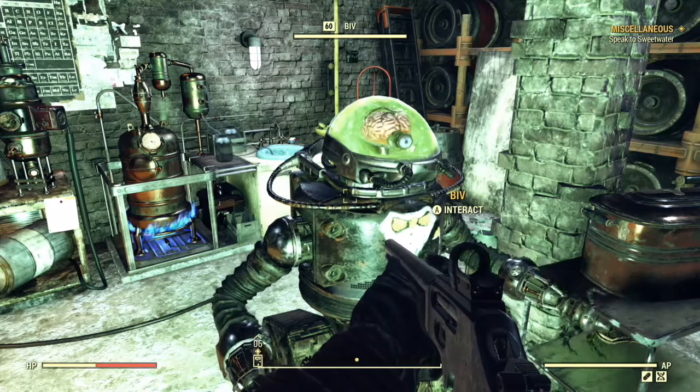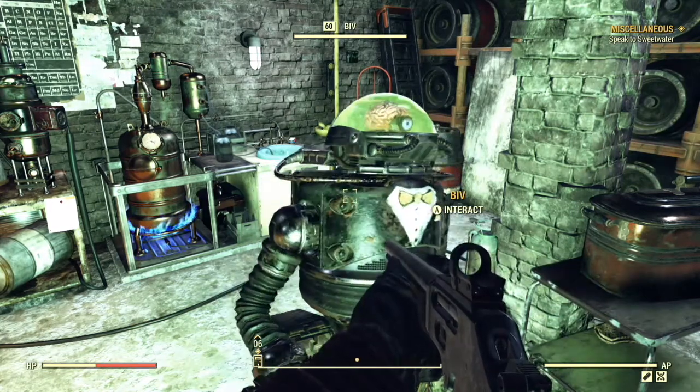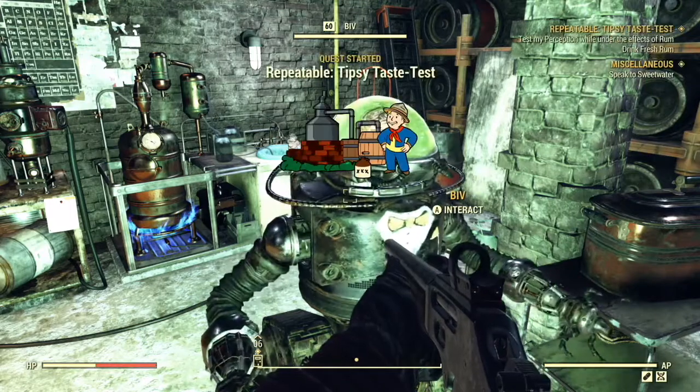You get the recipe for Rad Ant Lager and all other alcohol recipes from Biv at Big Al's Tattoo Parlour. Go speak to him and he'll give you the Tipsy Taste Test quest.